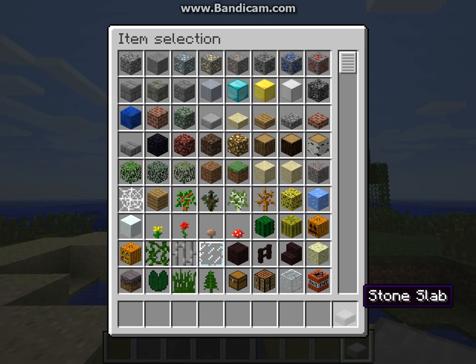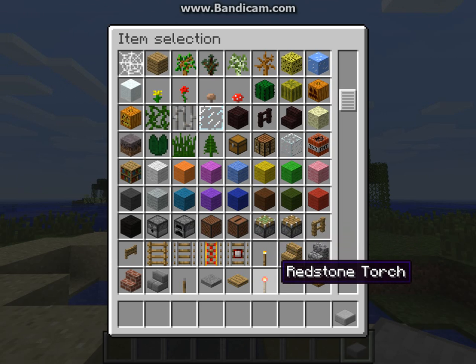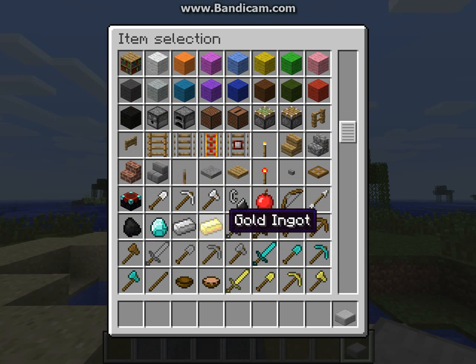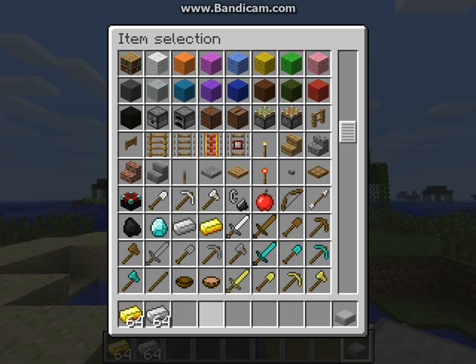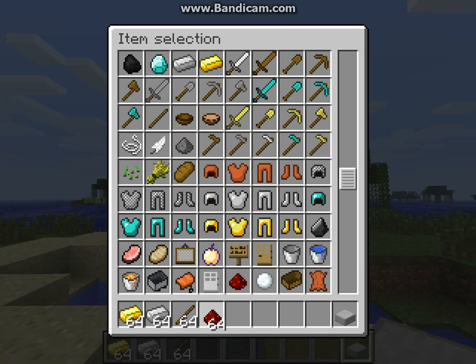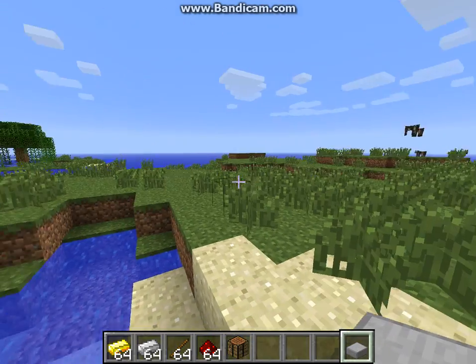You'll need that, you'll need that, so don't get rid of that. I'm going to show you how to make that, that, and that. You'll need a lot of gold, iron, some sticks, redstone — that's it. Oh, and of course, a Minecraft crafting table.